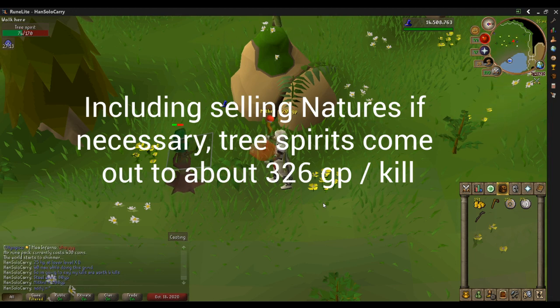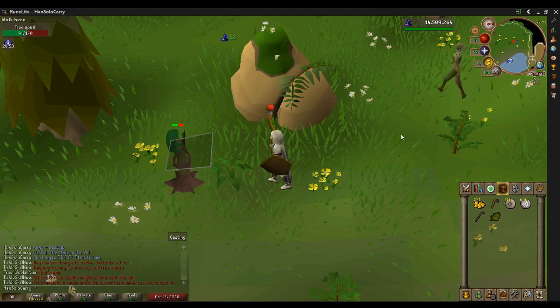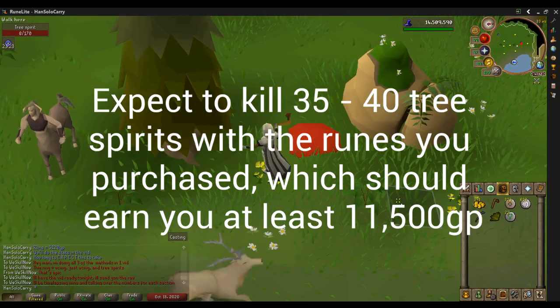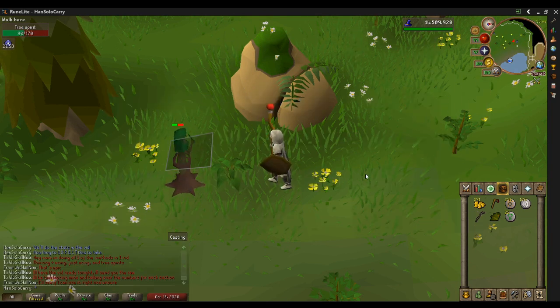We get about 326 GP per kill on average if you break down all the ratios and the drop chances and what you can sell to stores for low GE prices. It's obviously taking me a long time to kill these — these have over 5 times as much health as yours might. So we should be able to get 35 to 40 tree spirits killed, and it's really close to 11,500 expected earnings. Hopefully you're lucky and get 2 rune axes. But this is much faster than the other grinds I was doing.